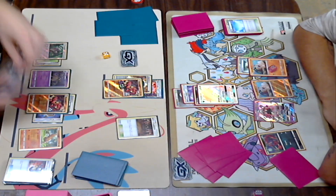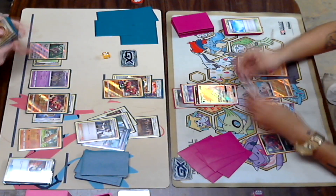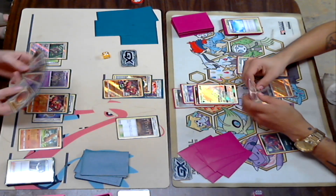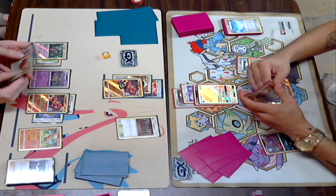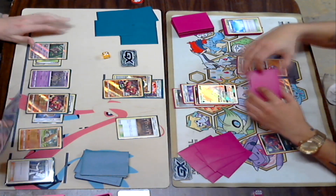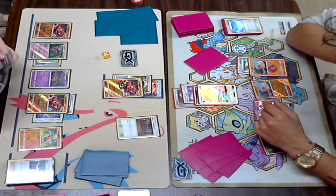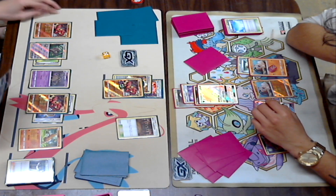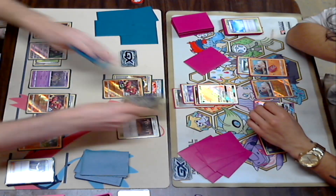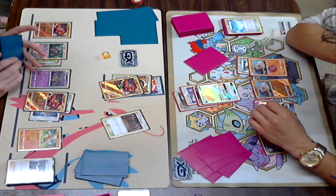He does have an Enhanced Hammer in his hand. Let's see — did he Enhanced Hammer? The DCE is still there, I'm not entirely sure. I think he played Sycamore just so he can dig for that Field Blower — it doesn't look like he hit it, so he probably will just end up swinging for a lot of damage.